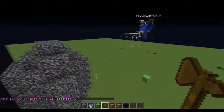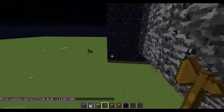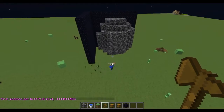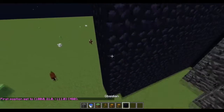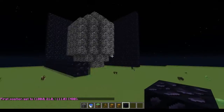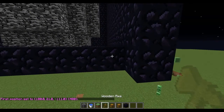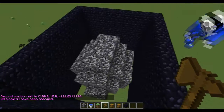As you guys can see, we're kind of just messing around with our designs on a creative server - that's probably the best thing you can do before you actually make something like this. The best thing you guys can do is to just plan everything. So now we have this cube here.